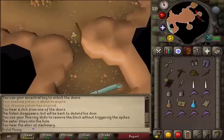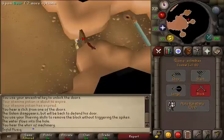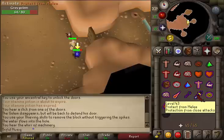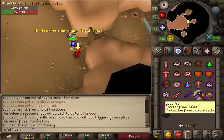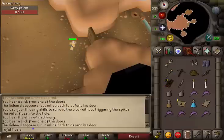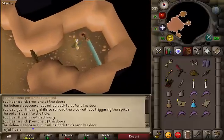Next, open the door and go to the southeastern room. This is the slash golem, so equip your slash weapon, open the door and attack the grey golem. Once the slash golem is dead, open the door and clear the water channel. This will require a pickaxe and 37 Mining.